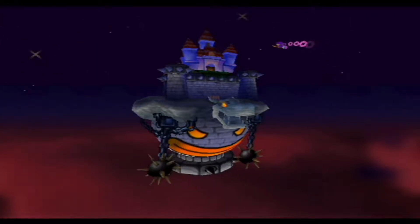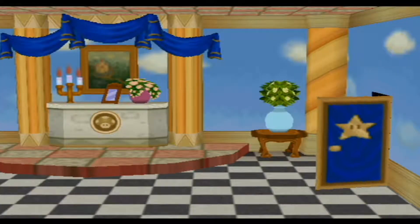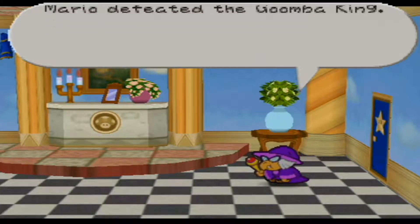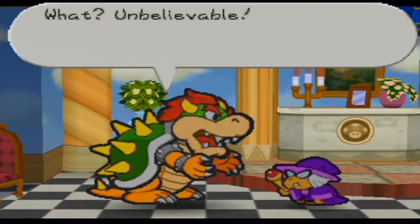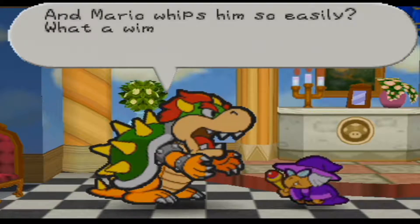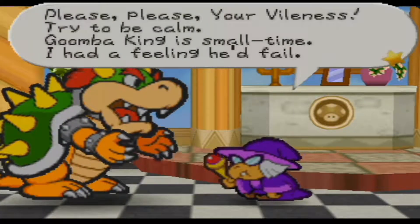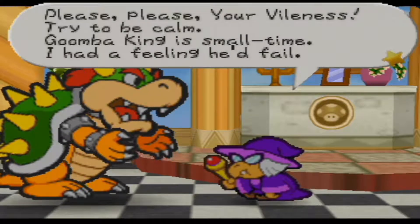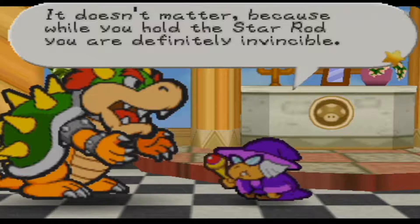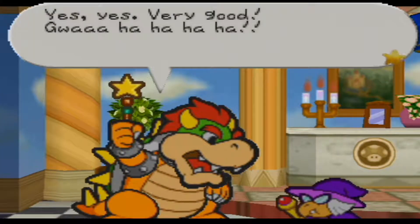And here we have the castle. Mighty King Bowser, I've been looking for you — I'll report your evilness. Mario defeated Goomba King. He's heading for Toad Town now. What? Unbelievable. What was Goomba King thinking? I used a Star Rod to make him a king because he begged me, and Mario whips him so easily? What a wimp. Kammy Koopa, you are sure that Mario can never defeat us, right? Because while you hold the Star Rod, you are definitely invincible. You could beat Mario with one claw tied behind your back. Yes, yes, very good. Gua-ha-ha!